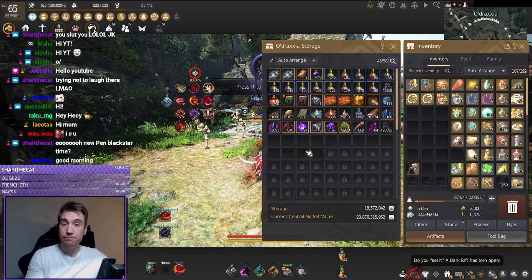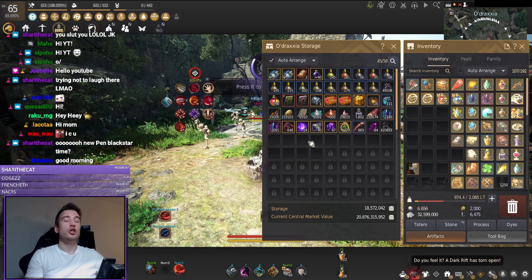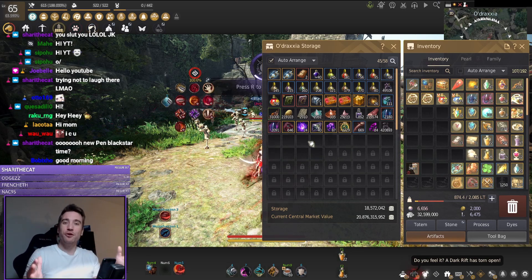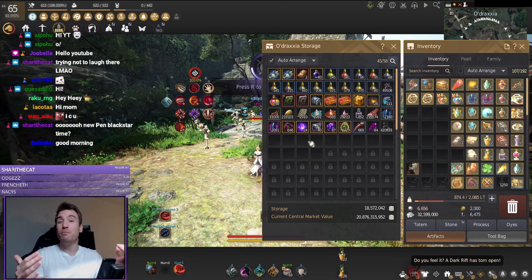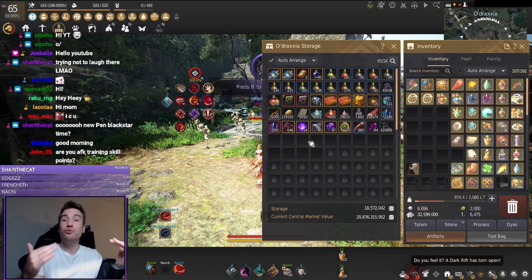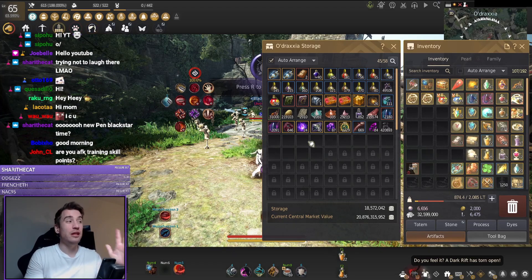We are currently at 27 belts. I have an additional belt in Velia, but 27 belts at the moment, which means we did 8 belts in the first 250k trash. If we get one more belt we will have done the average, which is 20 belts in the second 250k. At least the second half here is looking pretty solid. We still have 80k to go and fingers crossed for a couple of belts there.